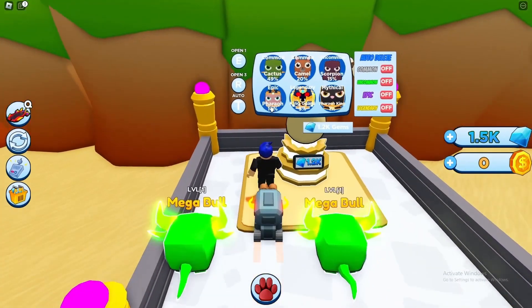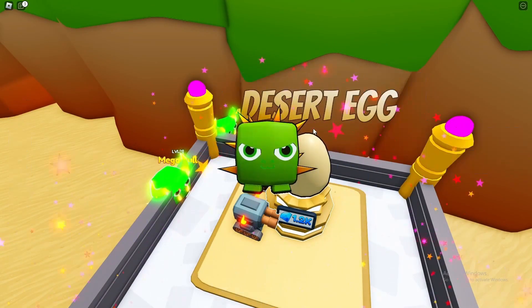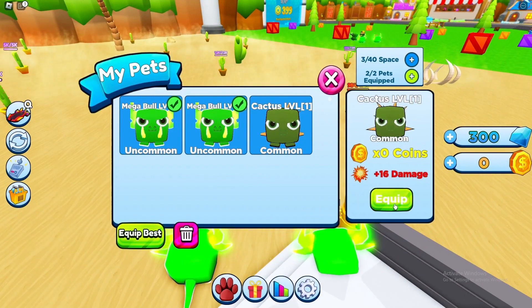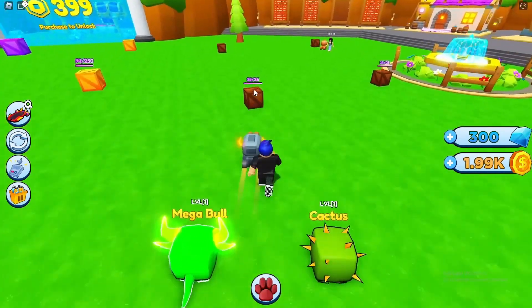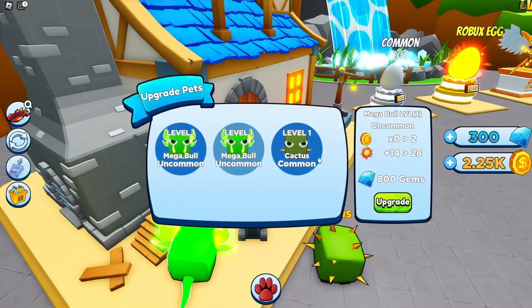I'm really hoping this egg gives us a coin booster - could you imagine getting one of these? It was garbage, okay. Going from 14 to 16 damage - maybe it's cheaper to upgrade being a common rather than uncommon. There's always hope right? Moment of truth comparing upgrades: these ones go to 2 and 28, this one goes to 2 and 32 for 900 gems.